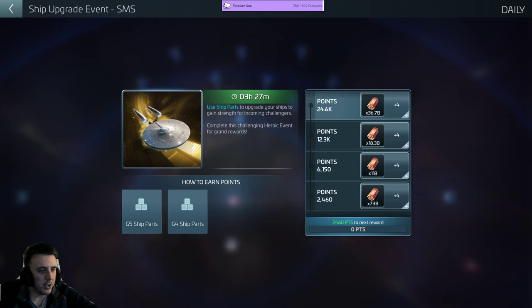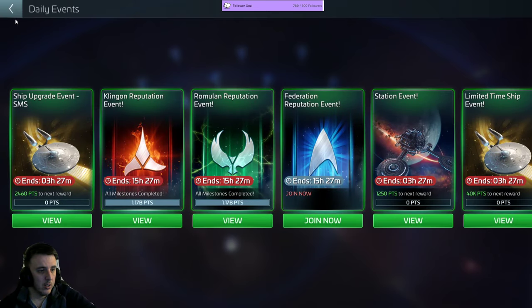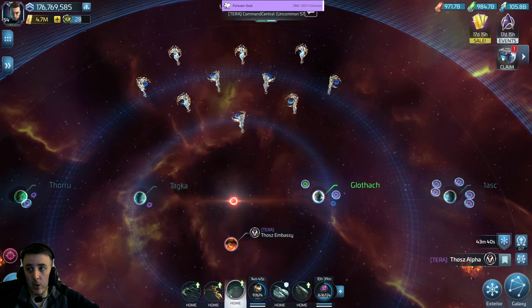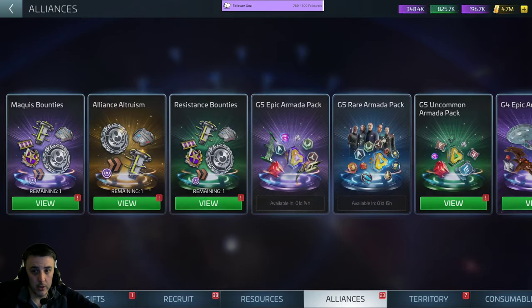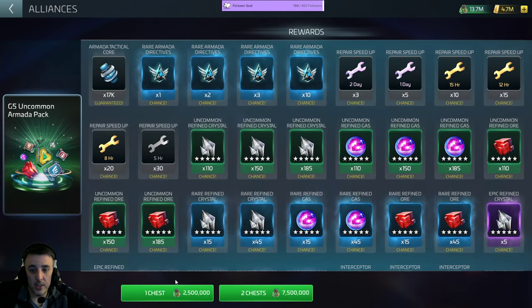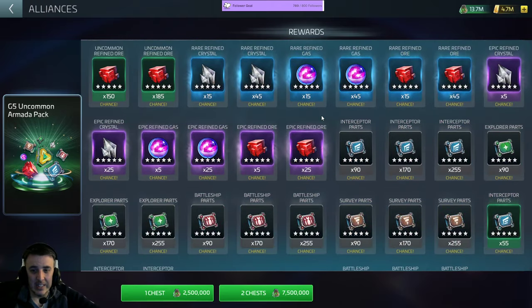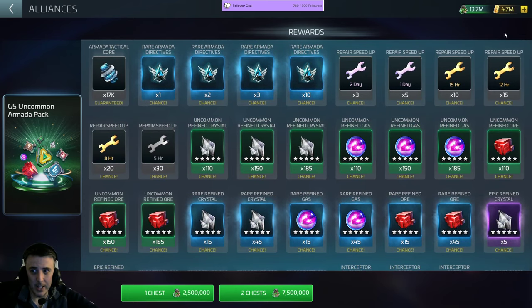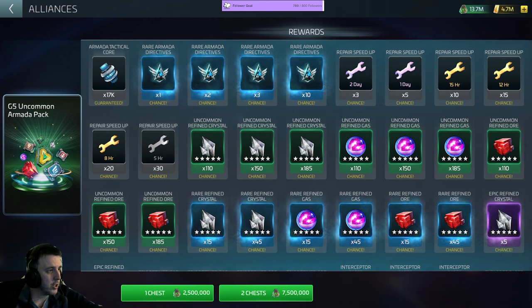Thinking about the new armada refinery prime? We can talk about that. If anybody has not opened or seen the G5 bundles opened, I opened one of each yesterday. I can actually open this one right now — the single chest pull. Some of these things you get multiple pulls of. It doesn't tell you up here; there's no info button to tell you these things, but some of these things you get multiples of. Let me go find my screenshots from yesterday.